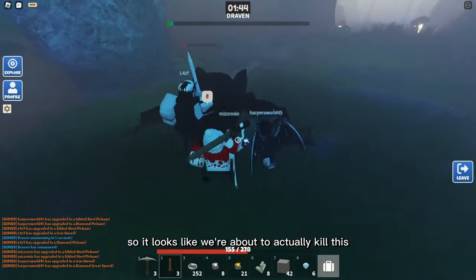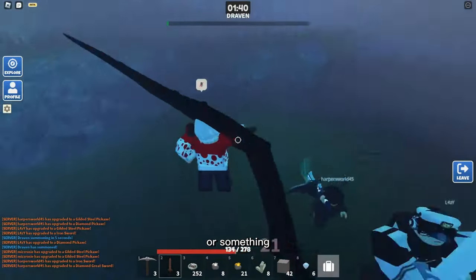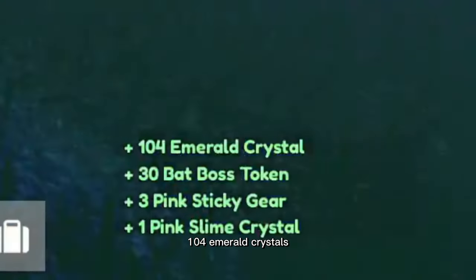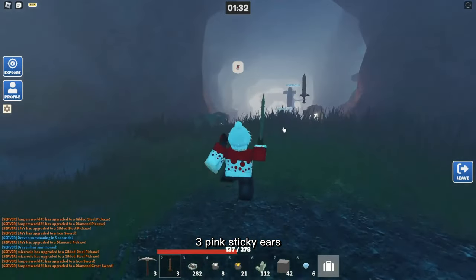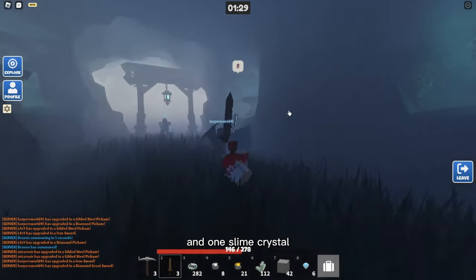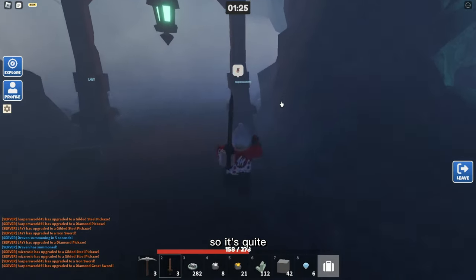It looks like we're about to kill this — we'll probably get some sticky gears or something. But it looks like we got 104 Emerald Crystals, 30 Bat Boss Tokens, 3 Pink Sticky Gears, and 1 Slime Crystal. That's pretty good — Slime Crystals are quite rare as well.